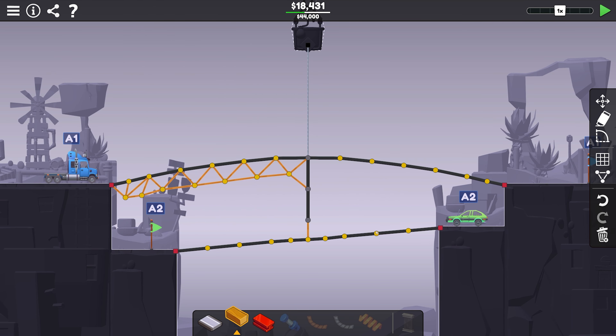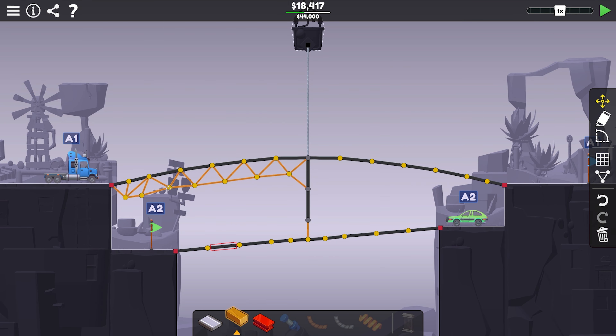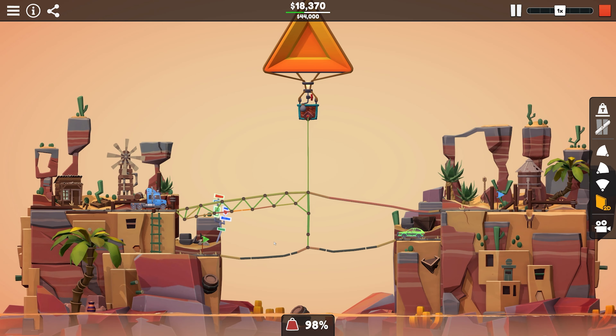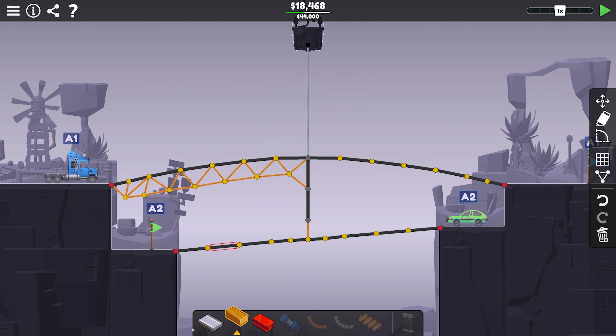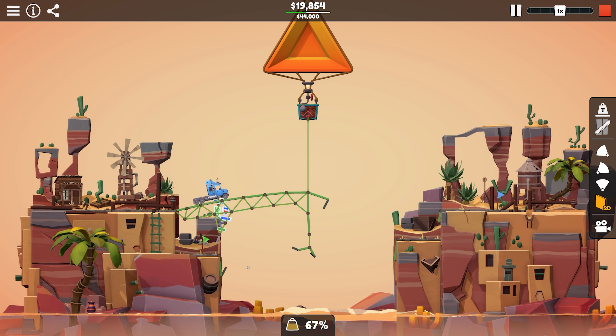One side should hold itself up — not quite strong enough. It's probably the angle I've got everything at. That was not the right direction to move that. Okay, now we've got something somewhat stable there. That should fix all of that weight issue.